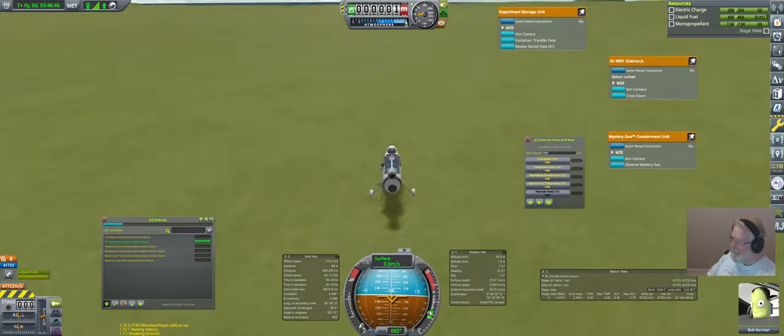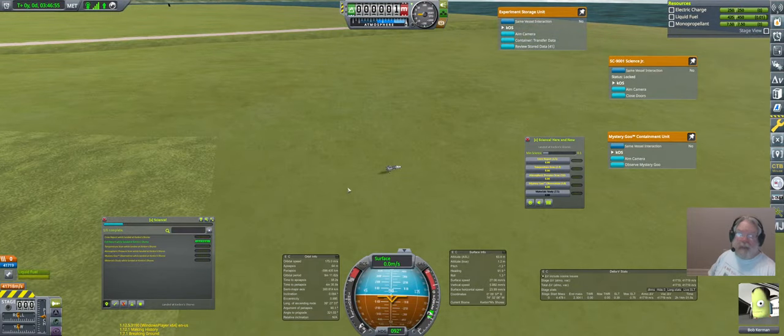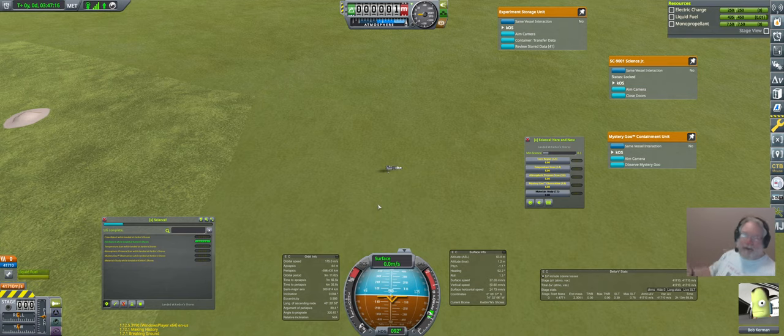So here we are — this is the beast. Sorry for the jet engine noises. Basically it's some fuel and a jet engine and all the science instruments and a science container, so I can gather science and record the experiments into the container and gather more science over and over again. It's piloted by a scientist so I can reset the materials bay and the mystery goo. I've got an antenna because once you take a crew report you can't take another until you transmit it or return it. So the antenna is just for crew reports.